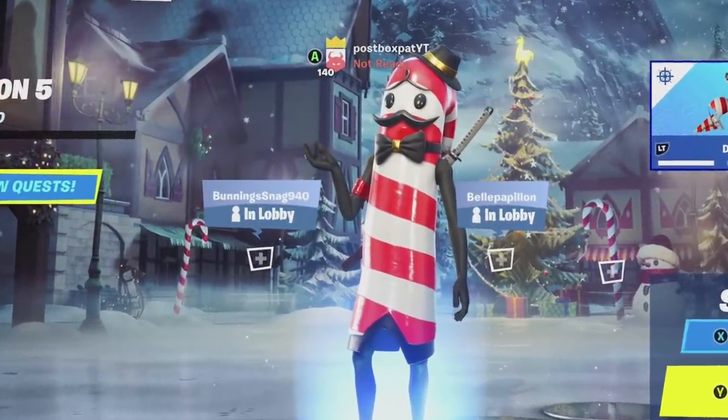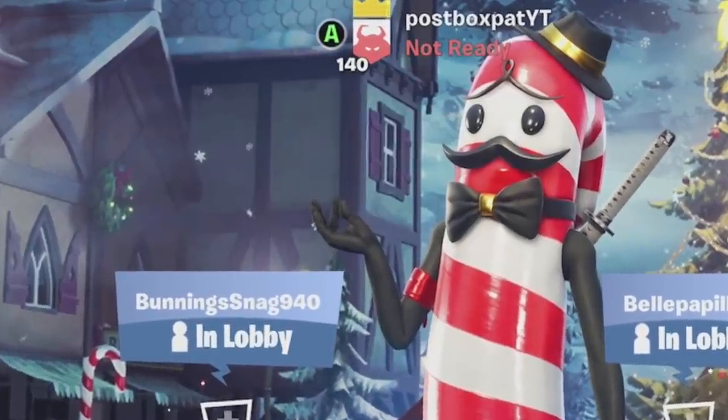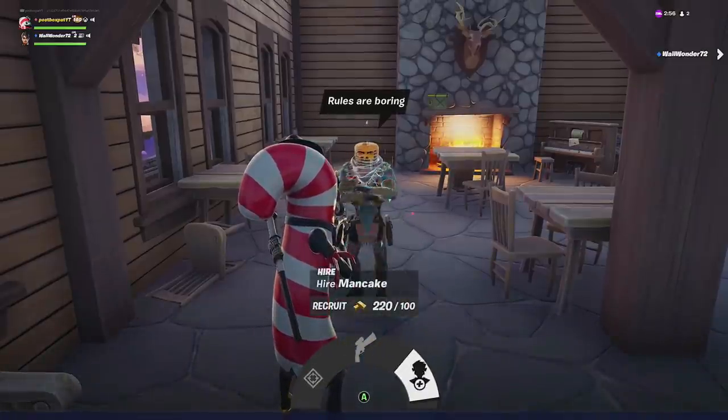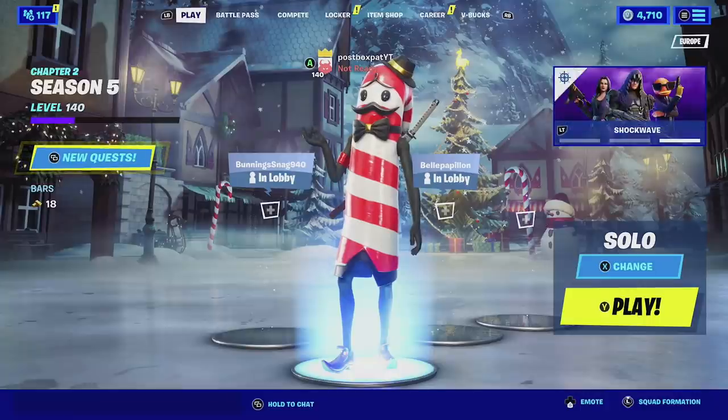Hey guys, it's ByPost and welcome back to a brand new video. In today's video we're going to find out what happens when we drive a plane into the zero point, as well as finding what happens when one of the bosses actually falls into the zero point. There are several different experiments in today's video and I'm very excited to see what's going to go down with this.